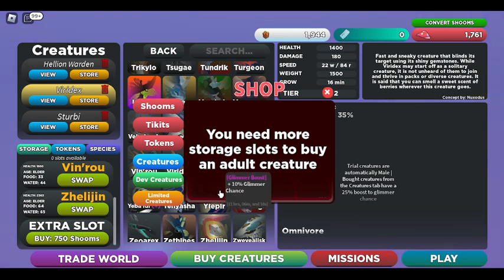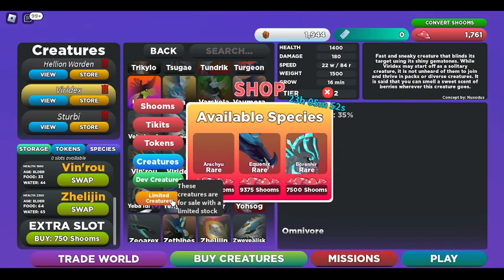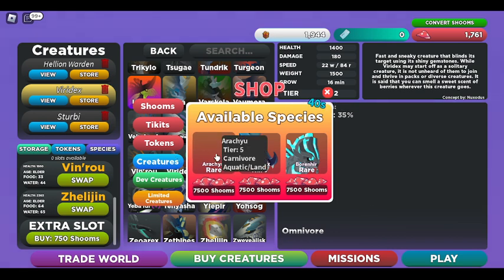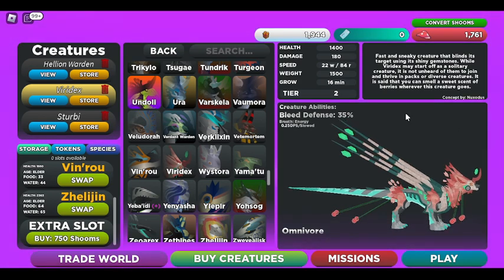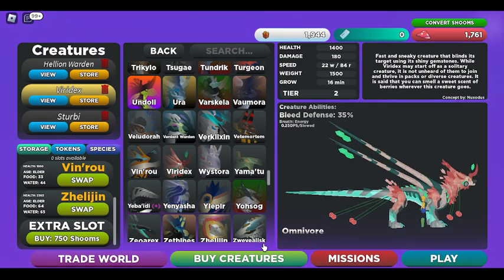In the stored creatures section my store is full, so I can't see everything, but there's a Gaurava, what looks like a Xenolith, an Oxidize, and a Gorgonicus. There are also dev creatures which are Robux but pretty easy to obtain. In the limited creatures section there's the Arachiu, Equinex, and Borhenir all at 7500 Shooms. The Veridex was like 3500 or 2500 because it's tier two — tier four and five creatures are really expensive.